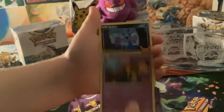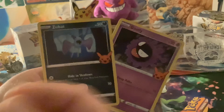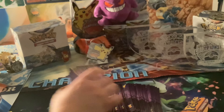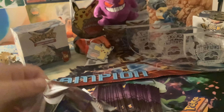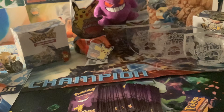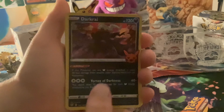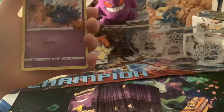We got a Gourgeist, a Zubat, and a Gastly. The Zubat is like a... Nite — that's the word. And the Gastly — pretty cool. Gastly is one of my favorites because its evolution is Gengar, and I like Gengar. And we got a Dark Ride — oh, that might be my favorite card in the entire set. Phantom. And a Misdreavus.